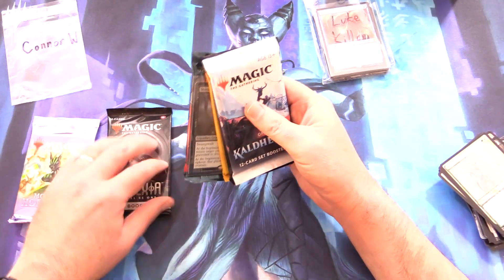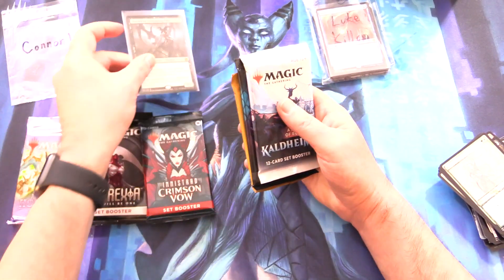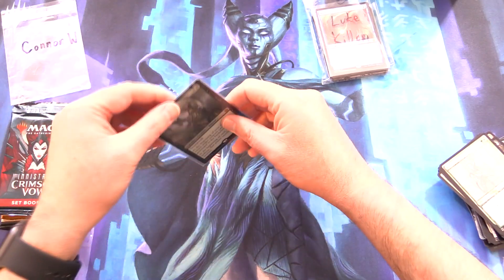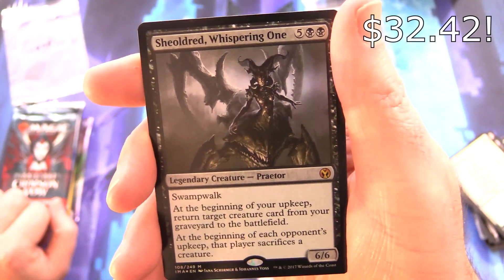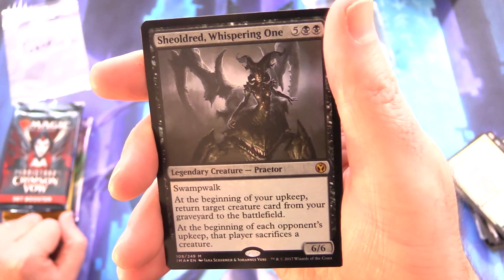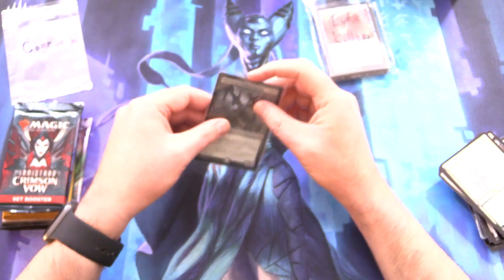Another Modern Horizons 2, Phyrexia of course, Crimson Vow — another Praetor, take a look at that — Guilds, D&D, and Kaldheim. Let's do things in this order and take a look at your Praetor. Another one from Iconic Masters. We have Sheoldred, Whispering One. Legendary creature Praetor, 6/6 with Swamped Walk. At the beginning of your upkeep, return target creature card from your graveyard to the battlefield. At the beginning of each opponent's upkeep, that player sacrifices a creature. Awesome pull — it's a Mythic.